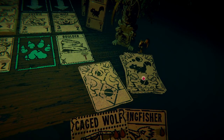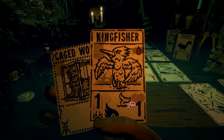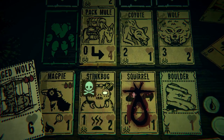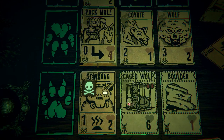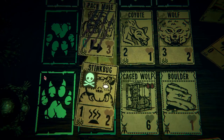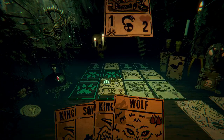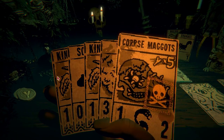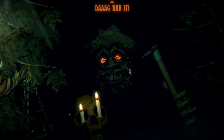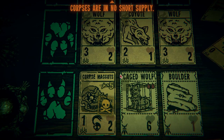Bring in a squirrel and then let's try to bring in the caged wolf. I don't know if that's gonna break it or not, but let's see. There we go — we opened all these cards, including the corpse maggots, dang nabbit. He's gonna turn everything into gold. Whoa — corpse maggots — corpses are in no short supply.